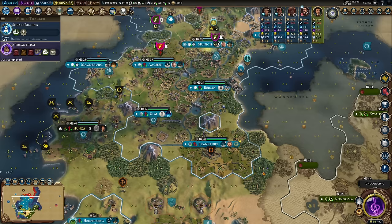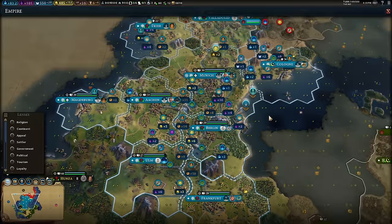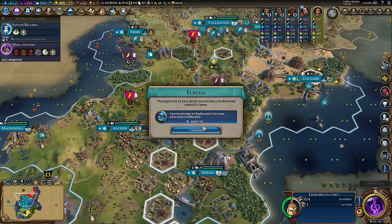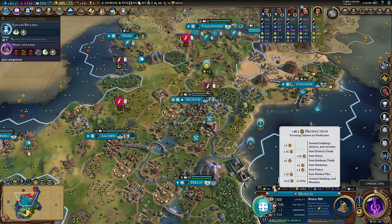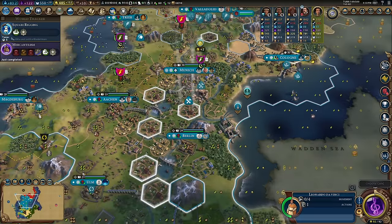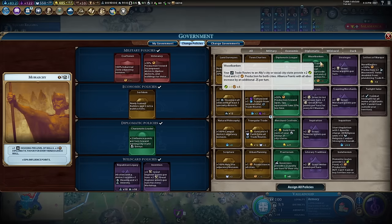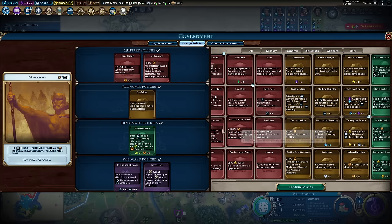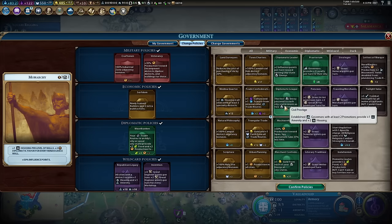Leonardo da Vinci! Workshops provide three culture and you get three eurekas. He is amazing. I've already got five or six workshops — that's a huge chunk of culture. If you look: I had 101 culture, and after it resets it's 122 — he just gave me 20 culture per turn. Huge! And I've still got another charge of him. Even better, we can now put whistle banking in — trade routes to city-states get even better.